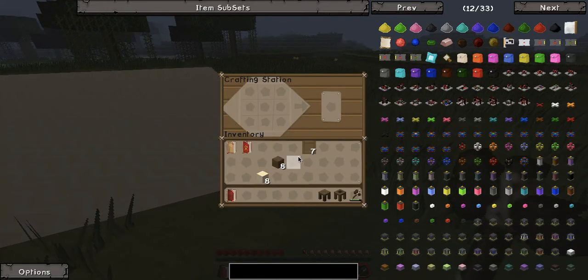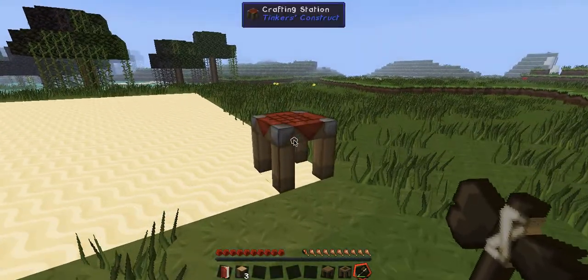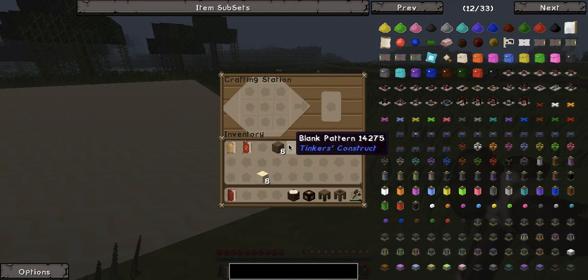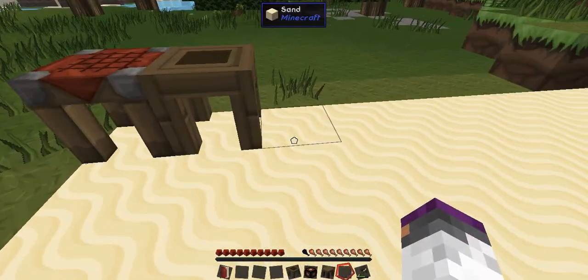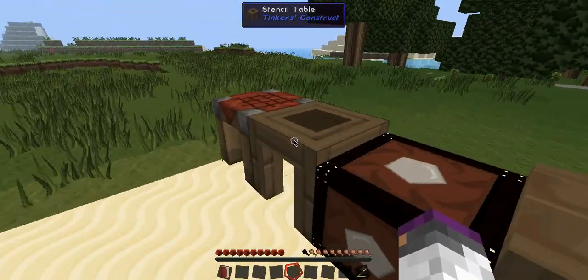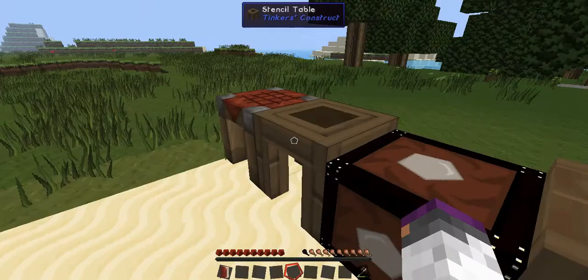You make one of these... crap. You make one of these... crap. You make one of these. Turn off Minecraft music - copyright flames. Now I should be able to go: stencil table, part builder, pattern chest, part builder, tool station. Now I should be able to put that in there, make a tool rod pattern, a pickaxe head pattern, and one of these patterns. Put them in here.